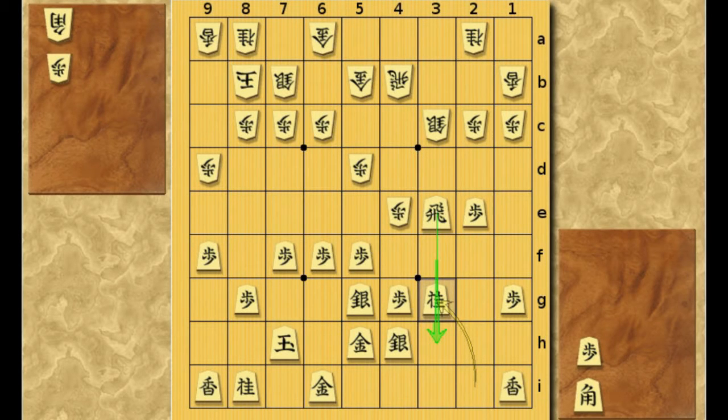Actually, the best move here for White is a really interesting move. It's this Bishop drop to 2G. What White is trying to do is drop his pawn to 3D in the next move. And because of this Bishop's diagonal, the Rook cannot go back to 3F, nor can he take this pawn. So this Bishop drop is a very good one. Black will have to find a really good move to reply to this.